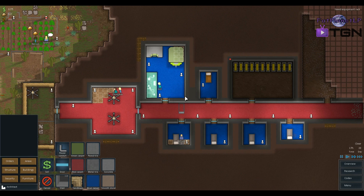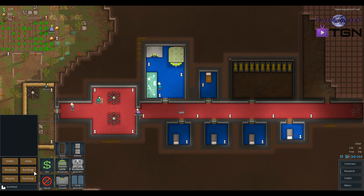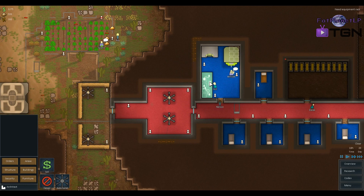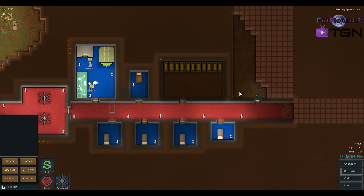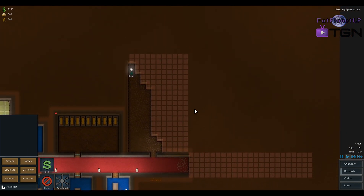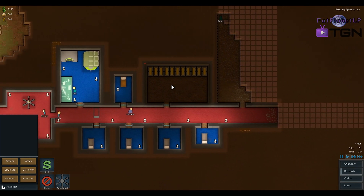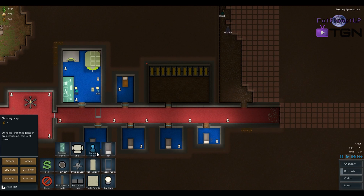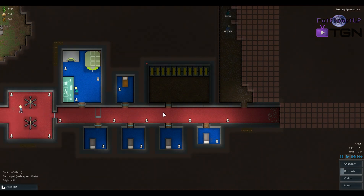What else in your base would you build that requires electricity? The auto turrets, the lights, the nutrient paste, the comms console — yeah, you already have all that stuff. You have tons of electricity, but you will be very surprised how much electricity all these lights are going to take, especially once I put the sun lamps up for the hydroponics room. There's going to be at least four sun lamps. A standing lamp consumes 150 watts of power; a sun lamp is 800 watts of power. That's almost five of these lights.